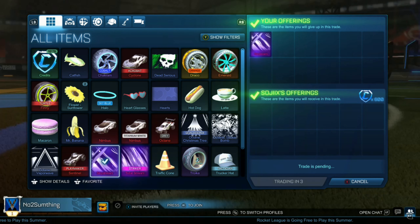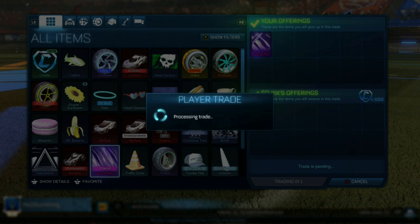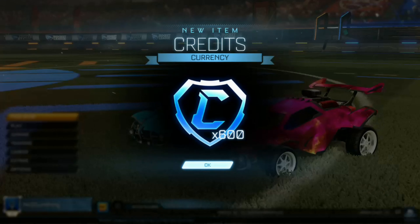Right here we're going to be selling the Slipstream we picked up earlier for 600 credits. We bought it for 500, so we're making an easy 100 credit profit from just one trade.